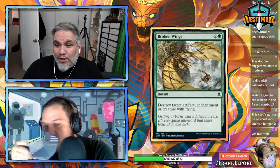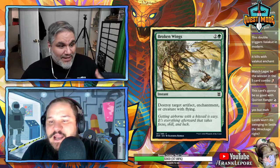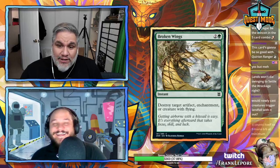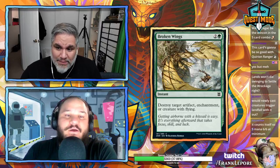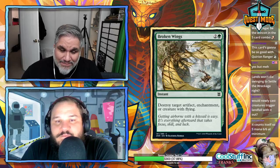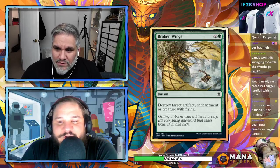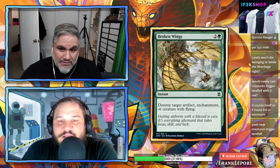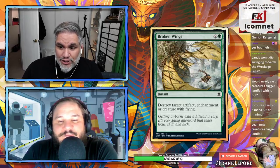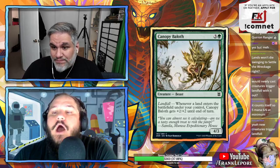Broken Wings — three mana, destroy an artifact, enchantment, or creature with flying. This is the Return to Nature type card I was hoping for. Both Broken Wings and Return to Nature destroy artifacts or enchantments; Return to Nature has exile a graveyard card, while this has destroy creature with flying. Return to Nature might still be better, but this is a flexible, solid card.